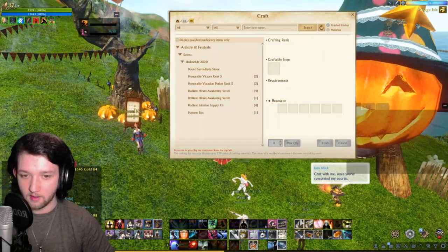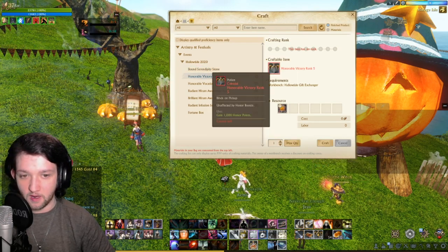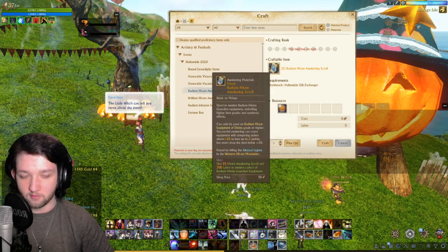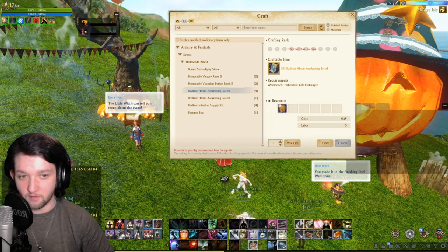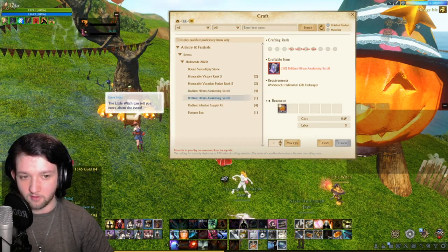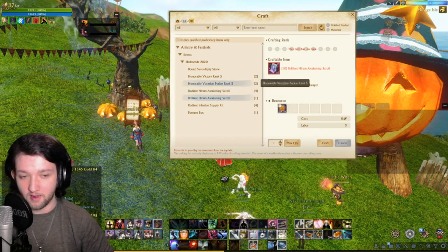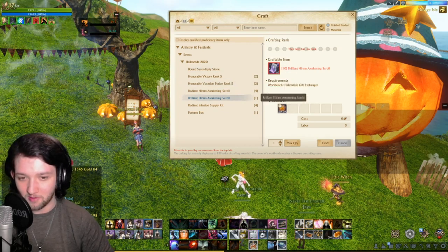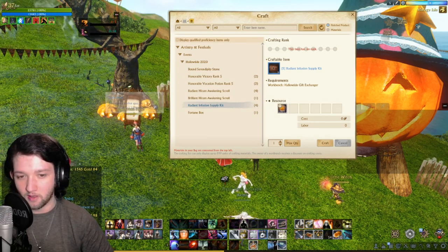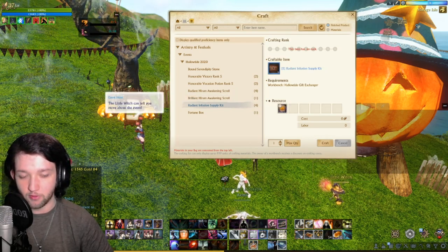So let's see what we can do with that — there's the gift exchanger. We have a bound serendipity stone, we have the Honorable Victory Rank Five which is just 1000 honor, so you get 2000 honor straight away, or 2000 vocation. There's then Radiant Haram's Awakening Scrolls, which you can get five of each for five tokens — so one per token. There's Brilliant Haram Awakening Scrolls, which you can get 10 for 20. I don't need any of these — I've already awakened all my gear — but that's a nice little option if you want to catch up. There's some infusion supplies here as well; if you've already got the top tier, you're probably using the infusions from the garden anyway.